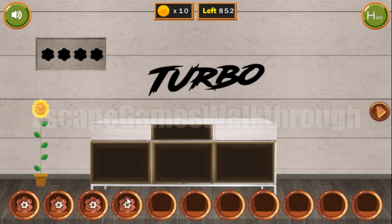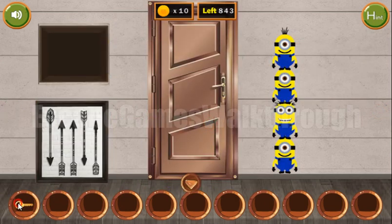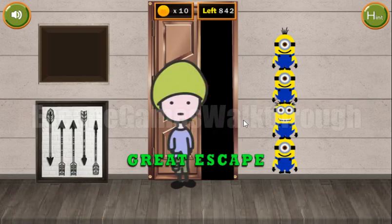Okay, we've got a flower. We have collected all 10 coins now. Let's insert the flowers here, get the key, and escape. If this video helps you, put a like, subscribe, and bye!